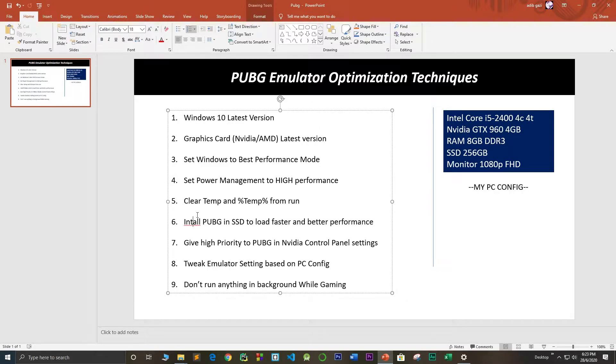After clearing your temp files and setting your power management to high performance and Windows performance to best mode, you need to install PUBG on an SSD. Some people don't have an SSD and install on HDD, which is not optimal for PUBG emulator performance. Always use an SSD to run PUBG for the smoothest and highest performance — it will make your map and gameplay load much faster.